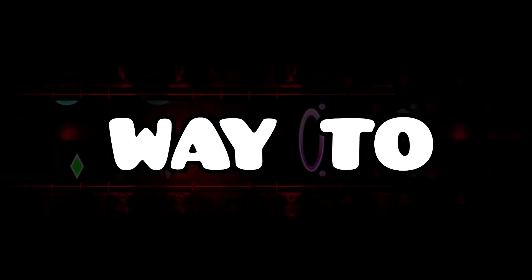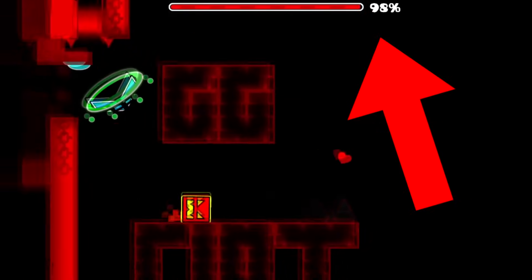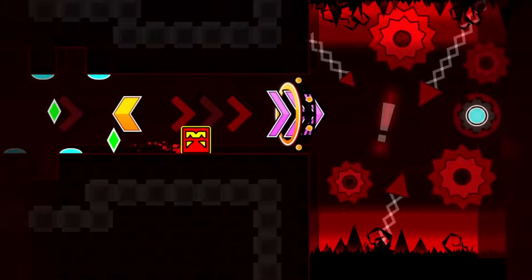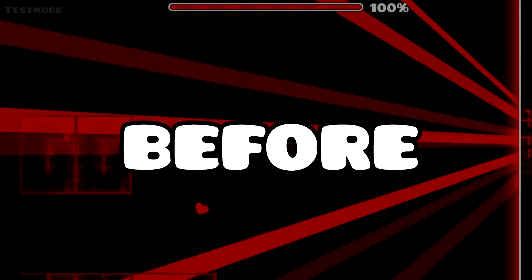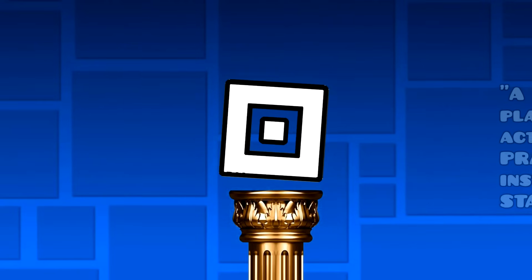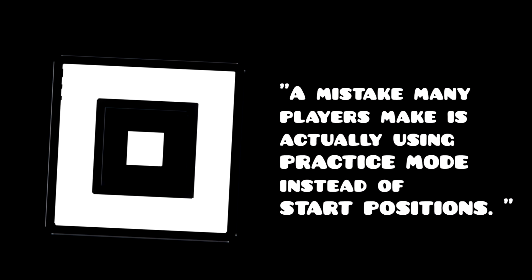For beginners, a simple way to learn levels using practice mode is to go through the whole level in practice mode, then once you're at the end, pause and restart from the last checkpoint, playing it to about 99%. Then start deleting checkpoints further and further back, learning every section of the level while trying to get your best runs to 99% a decent amount of times before playing from zero. Cursed — a top player who beat VSC, Slaughterhouse, and Abyss of Darkness — told me that a mistake many players make is actually using practice mode instead of start positions, since it makes a big difference in efficiency.